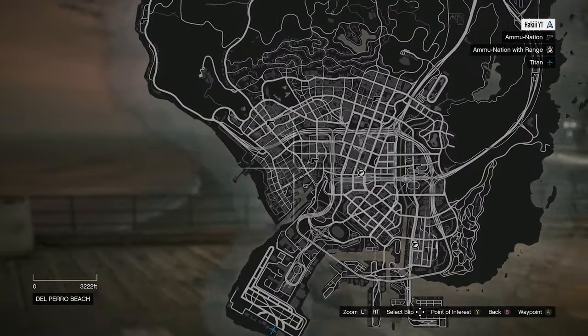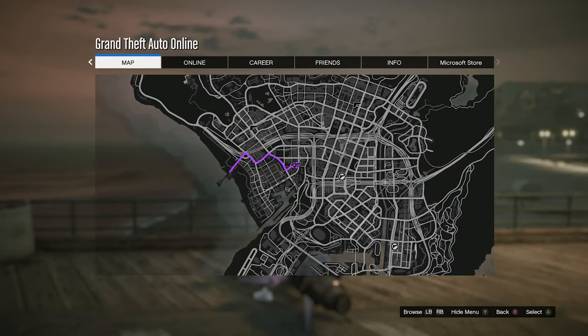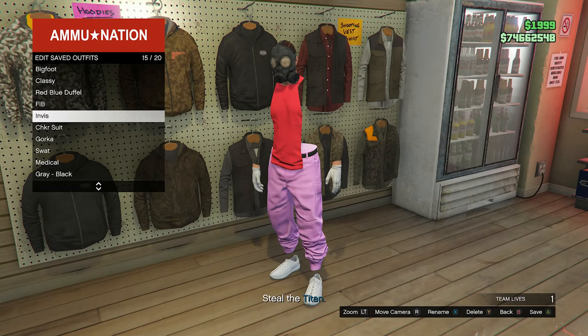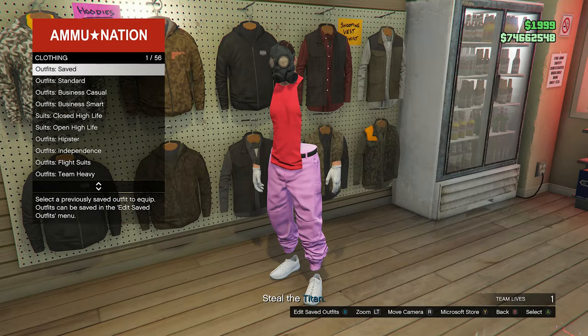Now head to the nearest gun shop — it doesn't have to be this exact one on the map, this time it doesn't actually matter which one you go to. Go into the outfit section, edit saved outfits, and save it in the same slot we've saved it the whole time. Overwrite that save.